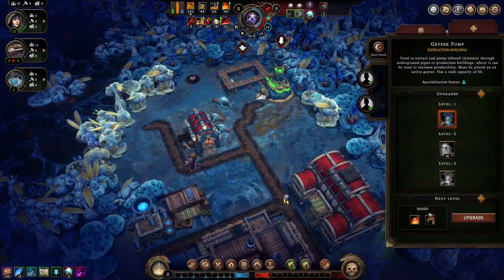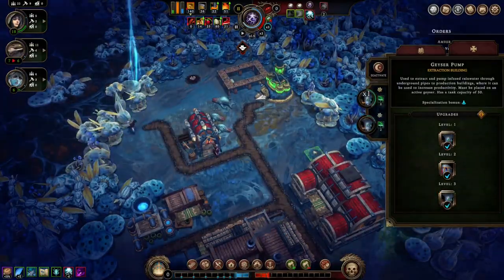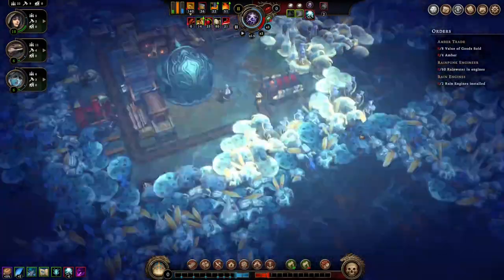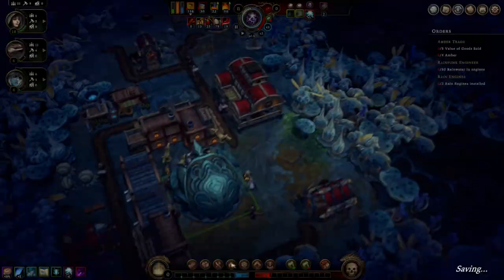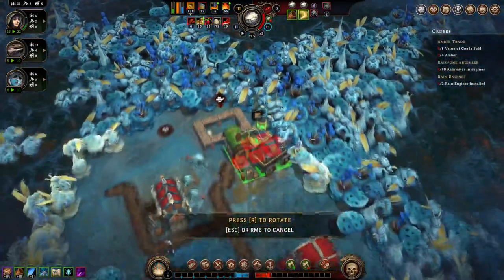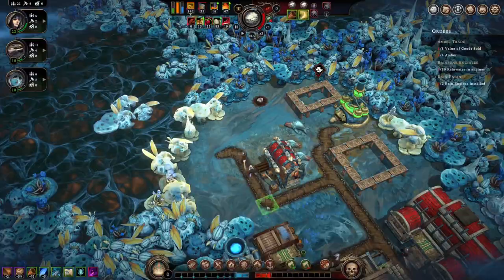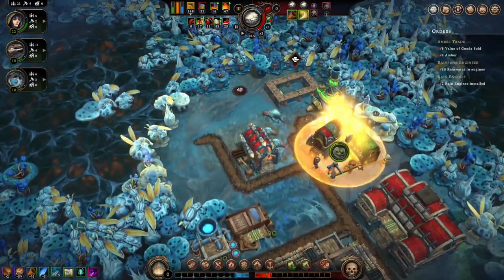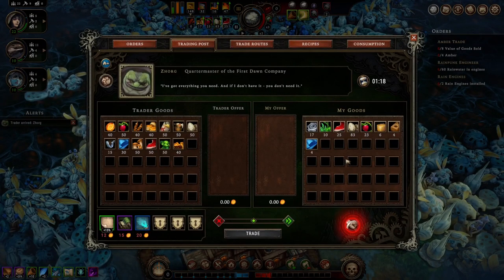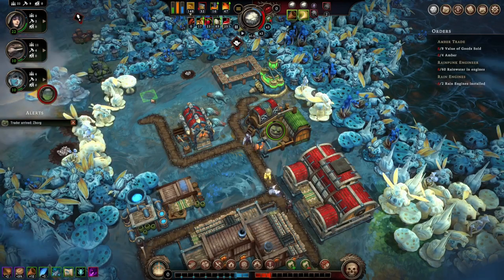We got this thing going. Let's get an automaton in there, and another automaton — there we go. We're gonna need to build a green boost. We got a trader here — nothing to sell him. Valley of good soul — nah, let's not. We'll just leave it like that for now.